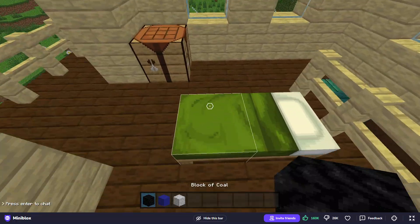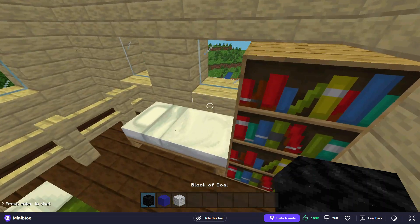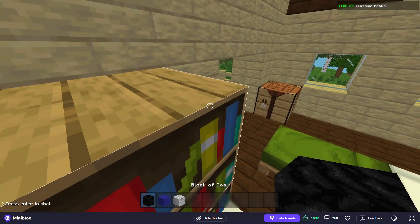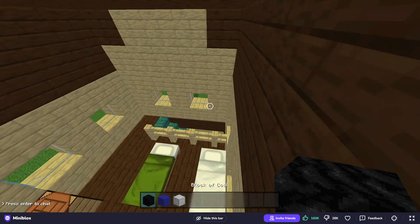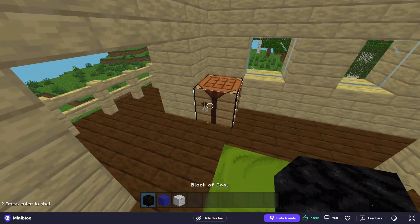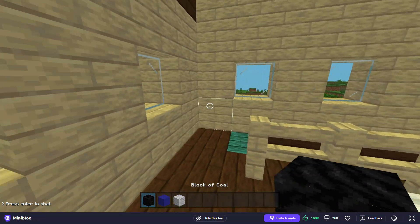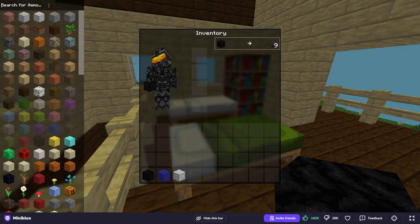Let's climb up the stairs. This is where you guys first saw me. I have two beds — one for me and one for my friend the Stinky Demon. The green bed is mine and the white bed is his. There's also another crafting table and some shelves with books.